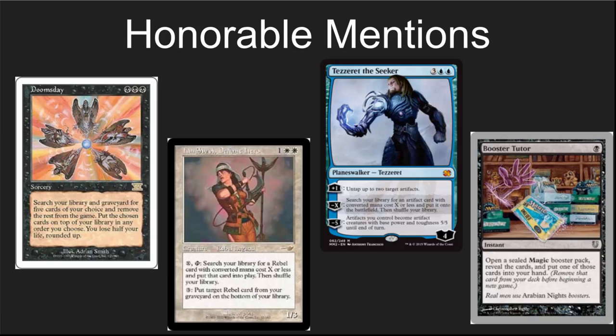Honorable mentions: I couldn't put all the tutors on this list and had to cut somewhere. Lim-Dul's Vault is one of my favorite tutors of all time, but isn't that powerful in EDH. Tezzeret is super powerful but didn't make the list because I've got other tutors with similar effects. Booster Tutor is one of the absolute most fun tutors — I especially like it in cube, and throwing it in an EDH deck with a few old rare boosters to pull from is great fun. And Doomsday is a broken tutor — just incredibly broken and too over-the-top powerful.